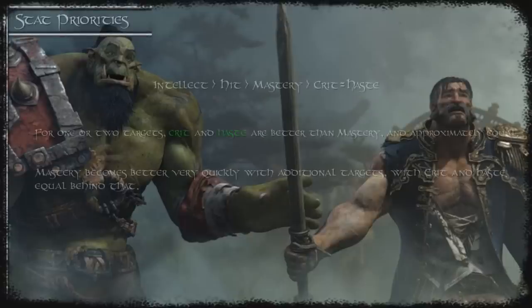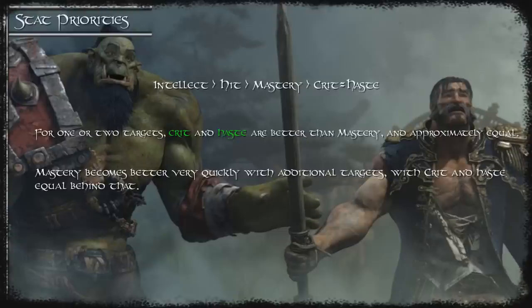Your stat priorities should look something like this. First intellect, then hit up to 15% which is 5100 rating, then mastery, and then crit or haste. For one or two targets, crit and haste are approximately equal. Too much of either one is a DPS loss and mastery is slightly behind both of them.